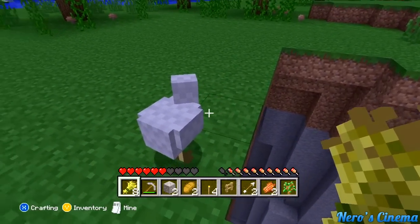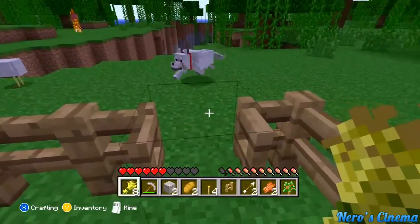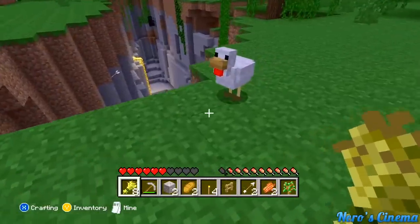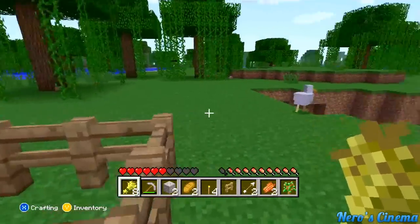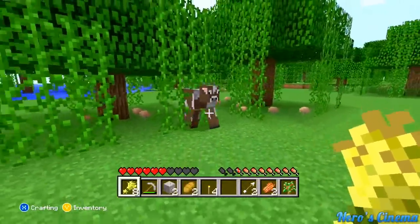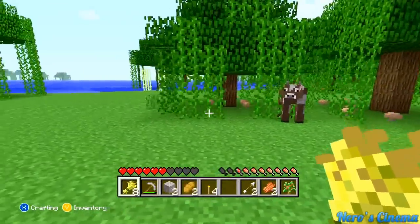I've heard as part of this update, though I haven't confirmed it, that animals don't despawn — so if you get them inside your fenced-in area, they won't leave. I'm not positive. I don't think we can breed just yet, but this update isn't everything we would hope, though it's a great improvement. There are also little things like vines on the trees, and this cow still wants nothing to do with me or my wheat.